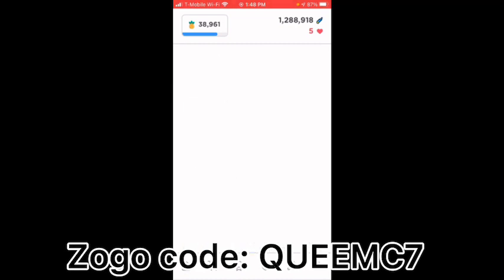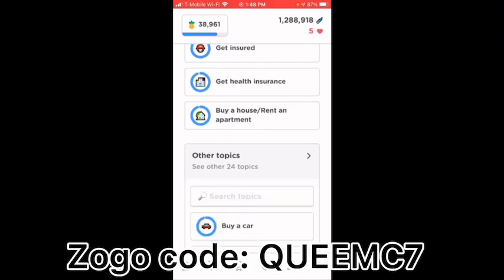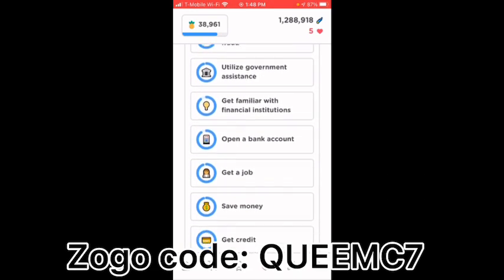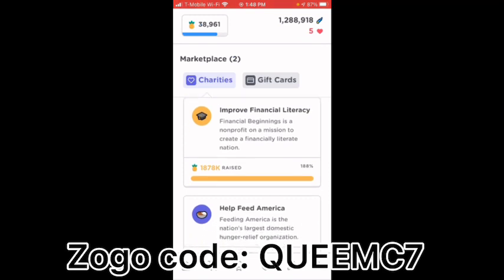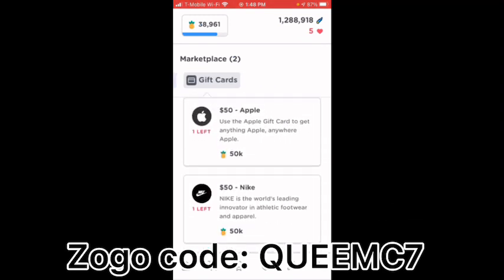With Zogo, you basically just read about a topic and answer questions about what it tells you. Most people don't want to learn about these topics — they just want the free gift cards — but once you have enough points, go to the gift cards section.